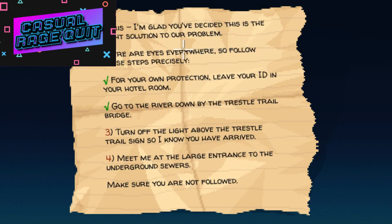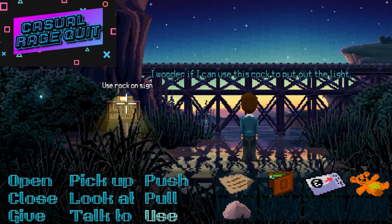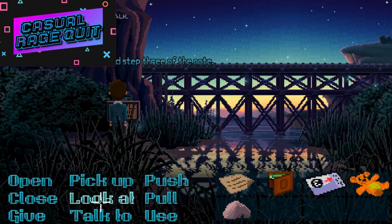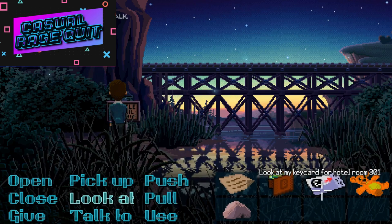"I is everywhere — follow these steps precisely for your own protection: leave your ID in your hotel room, go to the river down by the trail bridge, turn off the lights above the trail." So I need to turn off the light and meet them at the large entrance to the underground sewers. Pick up a rock — I could smash it. Use rock on the light — oh my god, I'm a genius! I could have probably just pulled out the bulb but I decided to smash it. It is my wallet with $252 American dollars and the key card for my room.